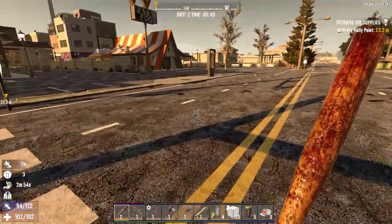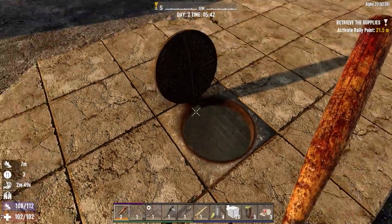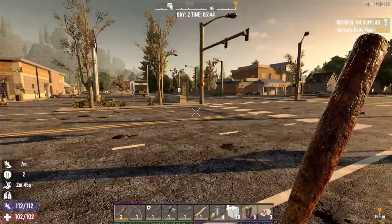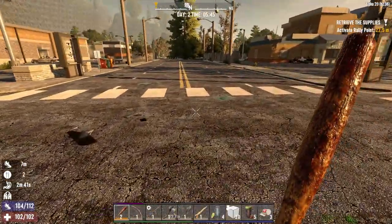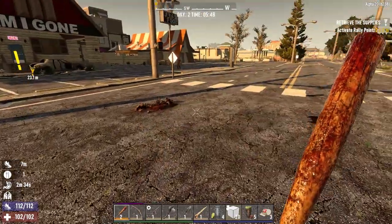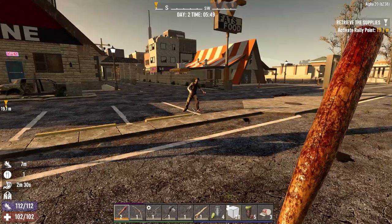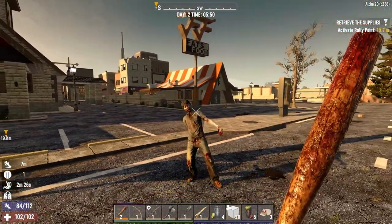Yeah, here it is - check this out. There's a whole sewer level underneath this part of downtown, and I think right under here there's like a big maintenance room. It'd be cool to build our base over top of that and use that as our house underneath it.